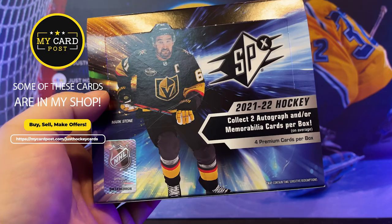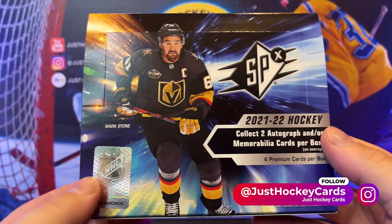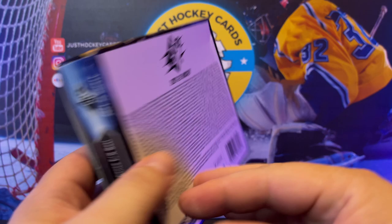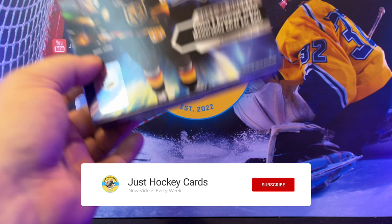So that's it — quick review. We got our Jacob Bernard Docker, Kaelin Addison jersey auto, Obsidian jersey rookie Cam York 132 out of 399, and then our shadow box Andrei Vasilevsky. There you have it — 2021-22 SPX. First one we opened this year. It was just so expensive and I was getting kicked in the teeth buying cards. But I feel like we did good. If you like this video, please like it and hit that subscription button so you can get updates on cool stuff like this.